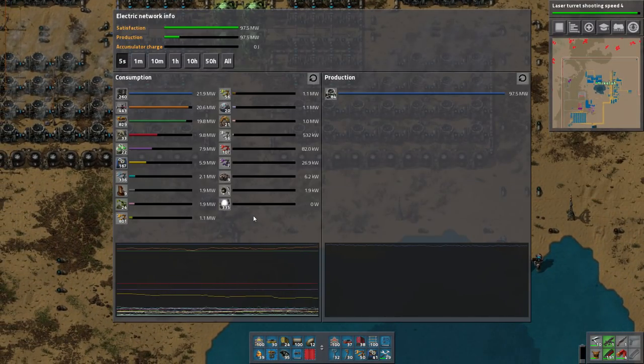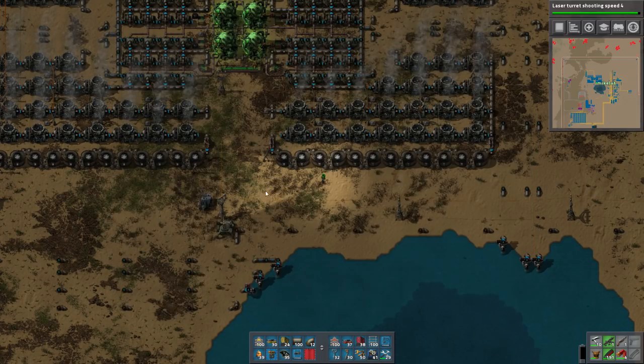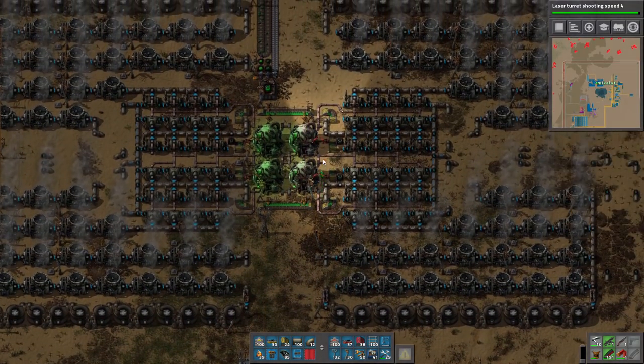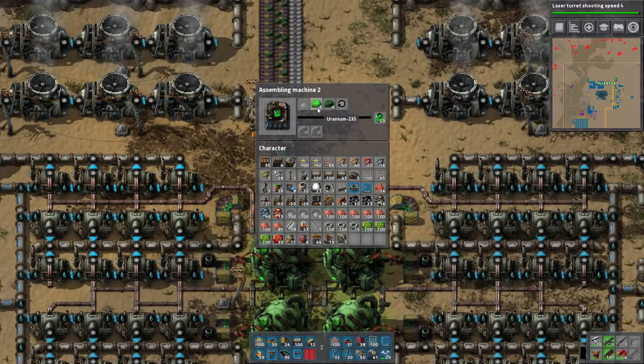So now if you're wondering what my power capacity is - it's 480 megawatts. This should last me until I win the game. Unfortunately this does mean I'm going to be using more uranium now.